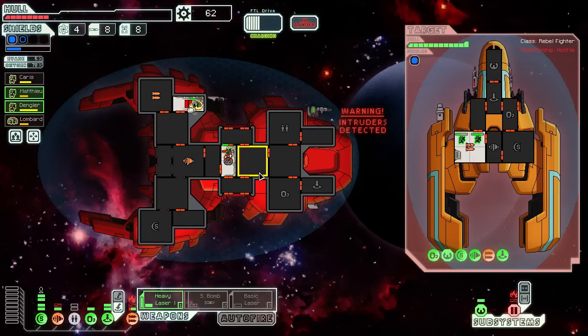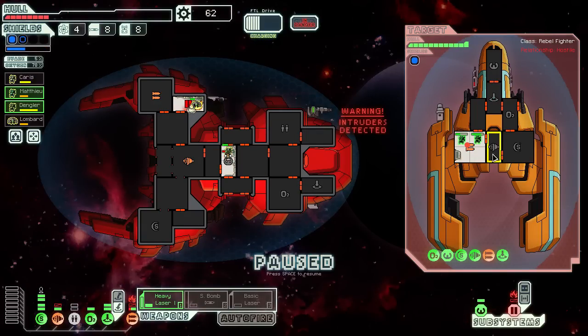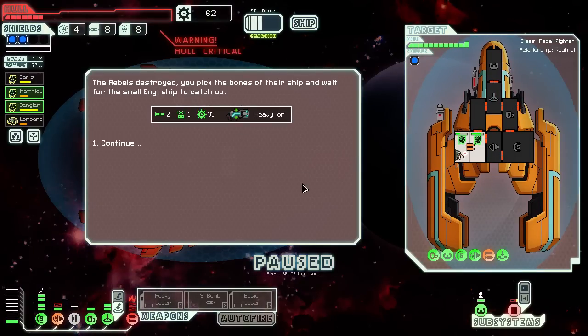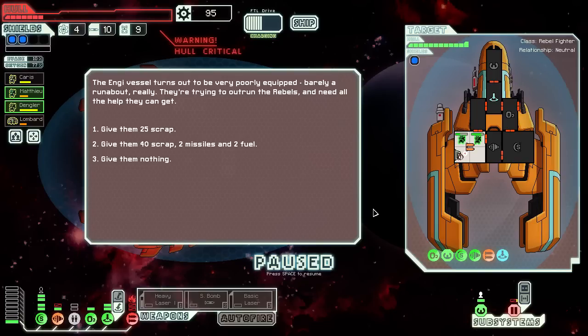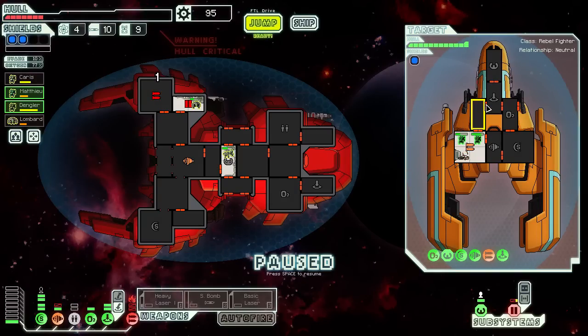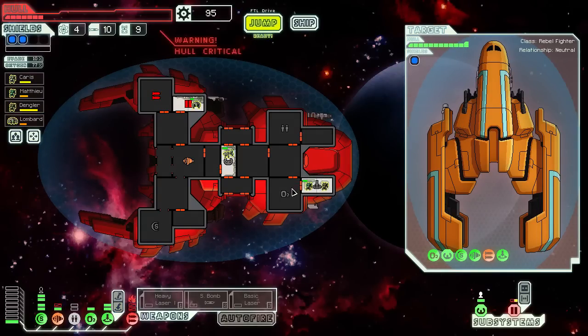I can't put out the fire in the weapons room either — at least I can do this. Let's see if I can kill this guy, take out the enemy vessel at least, before anything else terrible happens. A heavy ion weapon is good. The NG vessel turns out to be very poorly equipped. I'm sorry buddy, I can't really do anything for you — I need all the scrap we've got. The NG feel no ill will because they are incapable of doing so. That was a really, really naughty experience.